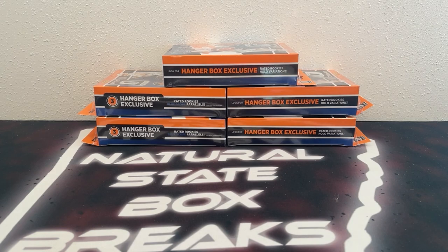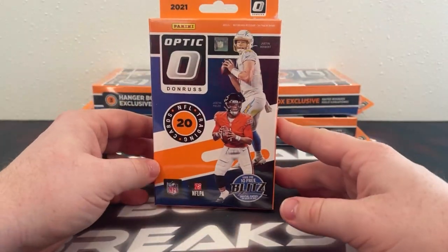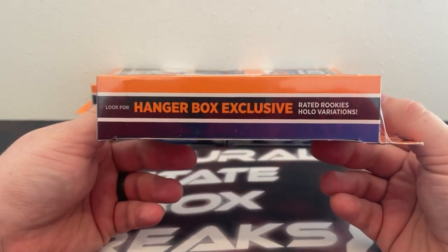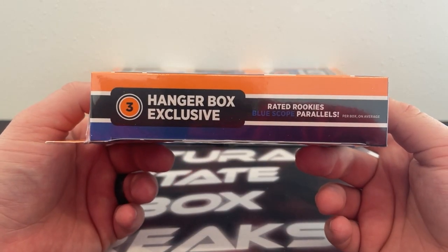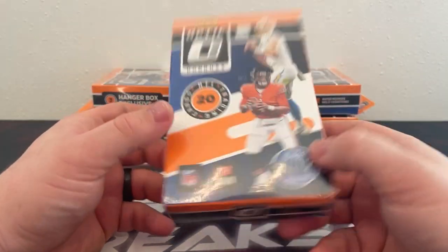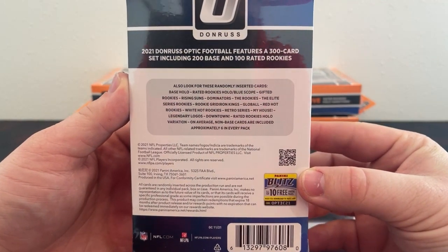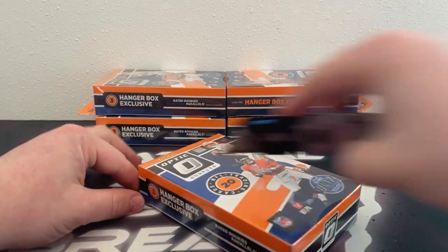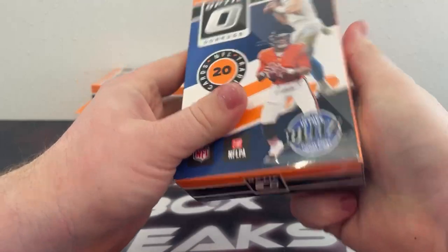I believe everyone's in the group. Like I said, five hangers — there are 20 cards in each hanger box. You're looking for the hanger box exclusive rated rookie hollow variation, as well as three hanger box exclusive rated rookie blue scope parallels. You can see the downtown insert needs. That's what the big thing is we're looking for. I love those variations, but it would be nice to see a downtown or two.